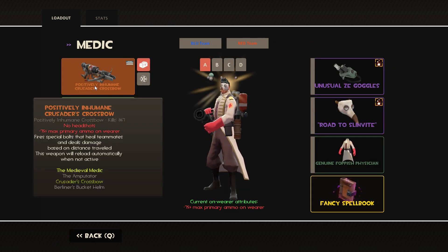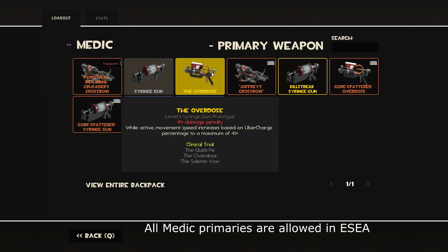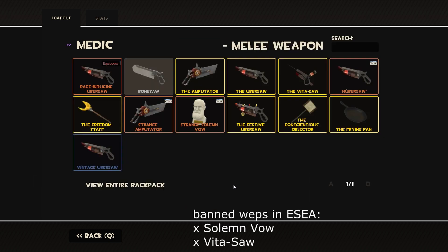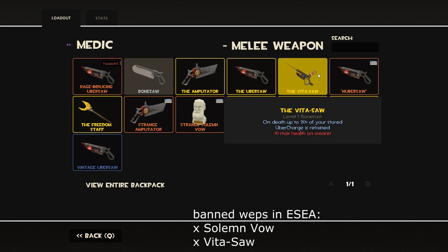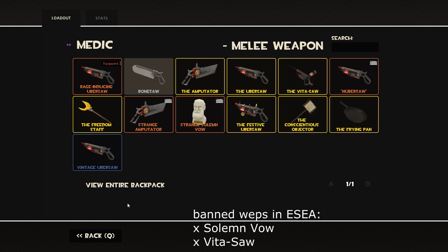As far as the primary goes, the Crossbow is by far the best primary weapon to use for Medic — it got buffed, so you just have to use it. There's really no other option. If the Crossbow were ever nerfed heavily, I would say use the Overdose because the utility gives you extra movement speed, which helps when you lose a mid-fight and are running away. But the Crossbow's added benefit of extra healing when someone is out of reach — when you can just hit a clutch skill shot and save the day — is totally worth it. The Ubersaw is unfortunately the weapon you should be using for melee. I would personally use the Vitasaw, and the Solemn Vow is also pretty good because you can see enemy health, but both of those weapons are banned, so you have to use the Ubersaw.